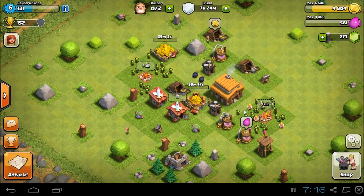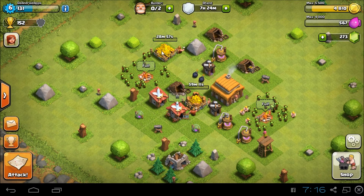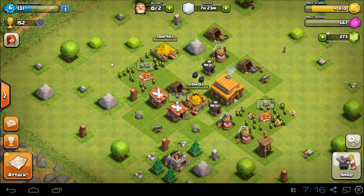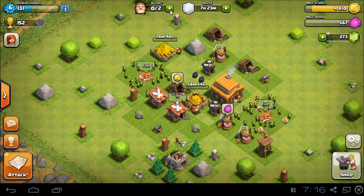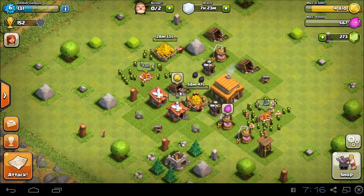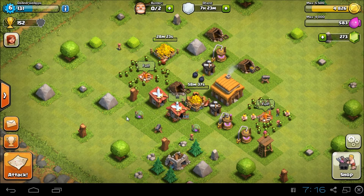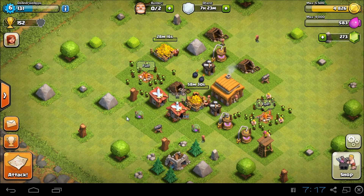I should have gone ahead and purchased the walls, but I'm saving my gems in order to get the next builder. The next builder is available at 500 gems, and after that it's 1,000. Between achievements it can definitely be done, so you don't have to purchase all five of your builders. Right now I'm waiting on the builders, so I'll go ahead and try out a raid with the goblins.